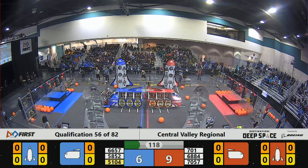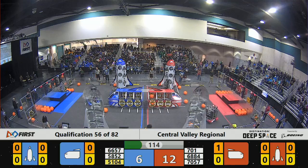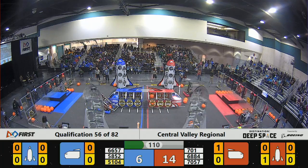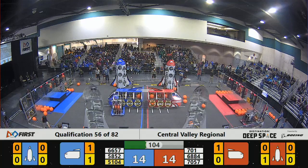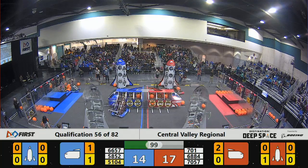51-04 for the Blue Alliance. Looks like they successfully attach a hatch panel to the front of their cargo ship — that scores two points. And their alliance partner, 66-57, adds cargo, which adds three points to their score.